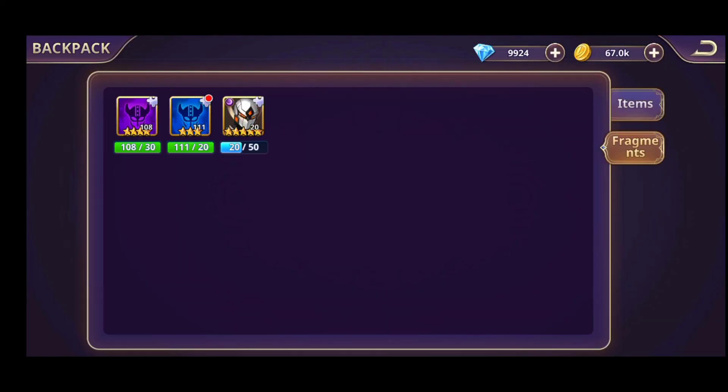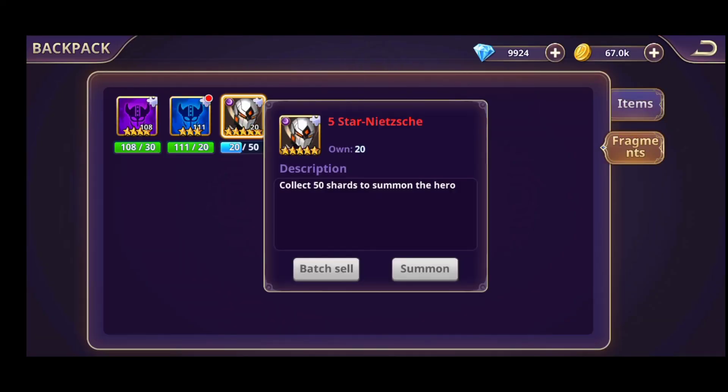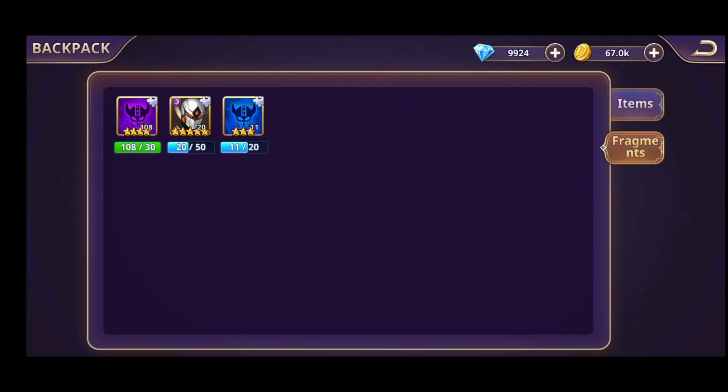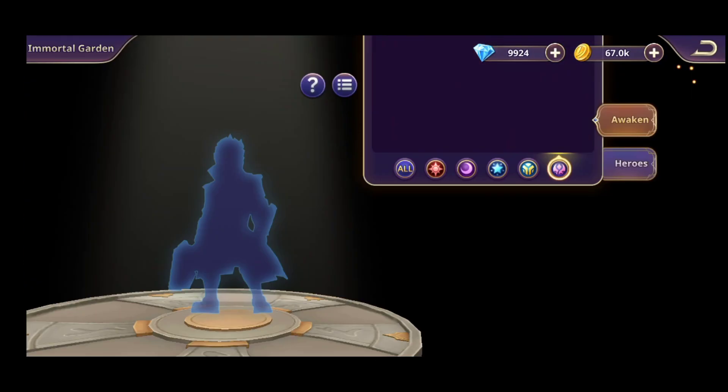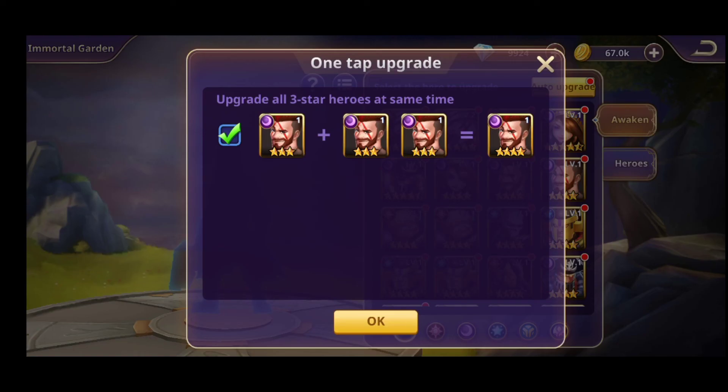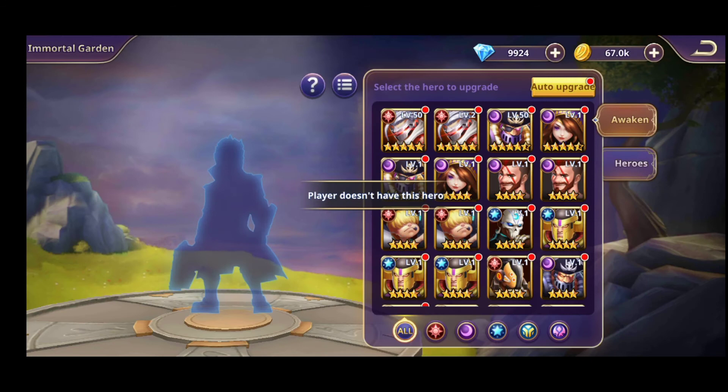Hope you guys are enjoying this game. As you can see, this hero right here is Nietzsche — this is the hero you'll be able to acquire by playing in Hell's Abyss. Let's summon these guys as much as I can, and these as well, then go back in the Immortal Garden and auto-merge again.